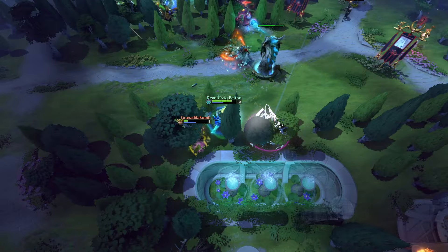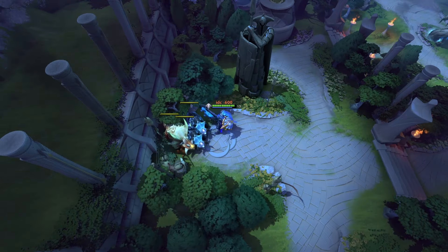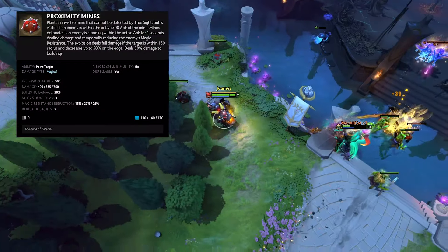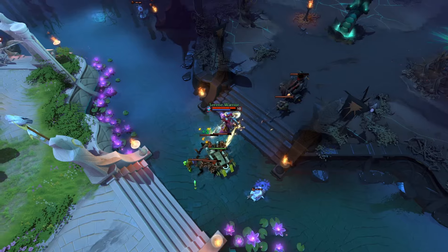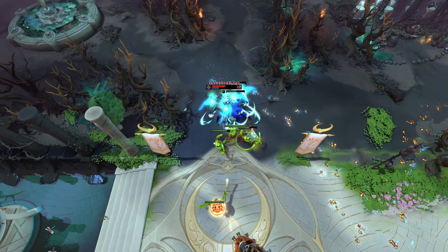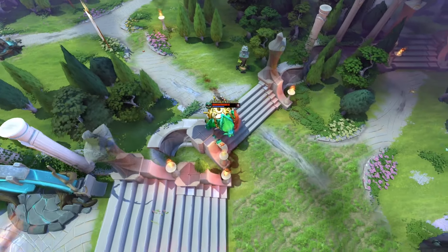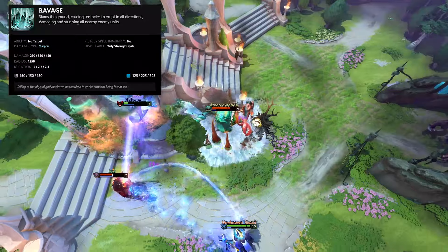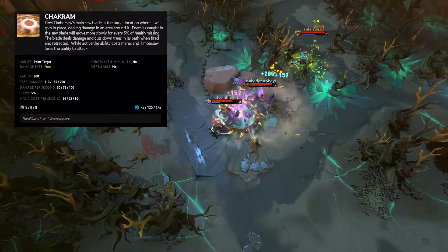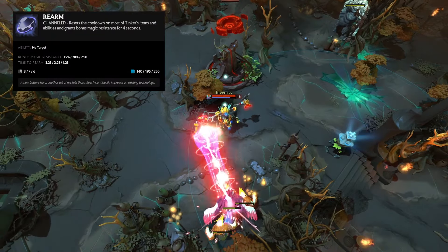Storm Spirit is an initiating core hero whose ultimate allows him to turn into a ball of lightning and zap at enemy heroes. Sven is a right-click focused core hero, and his ultimate just gives him a bunch of damage. Techies is a spell damage-focused support whose ultimate allows him to place mines that don't expire. Templar Assassin is a tempo-based core hero whose ultimate allows her to place traps that slow enemy heroes. Terrorblade is an illusion-based core hero whose ultimate allows him to swap health with an enemy hero. Tidehunter is a tanky initiating core whose ultimate stuns enemy heroes in a big AoE around Tidehunter. Timbersaw is a tanky core hero whose ultimate allows him to send out a spinning saw that deals damage over time. Tinker is a high actions-per-minute core whose ultimate allows him to refresh all cooldowns on abilities and items.